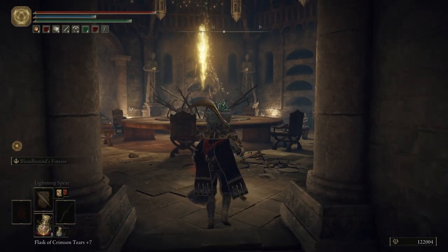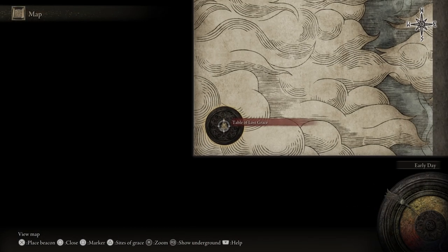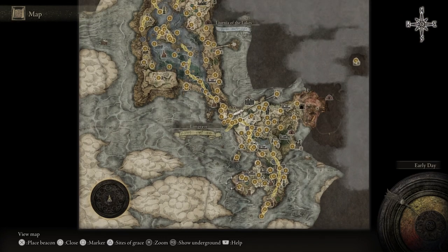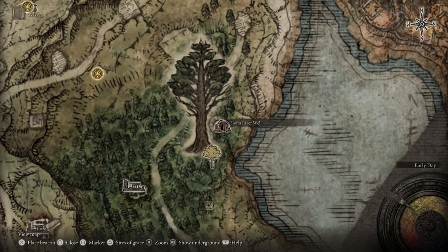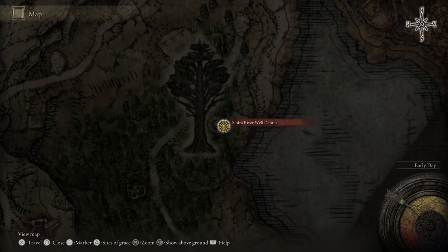We don't have anything else to do in the Round Table Hold at the moment. So we're going to fast travel all the way over to the Siofra River — hit R3 to bring up the underground portion — fast travel to that grace, and then we're going to end the video right after that.